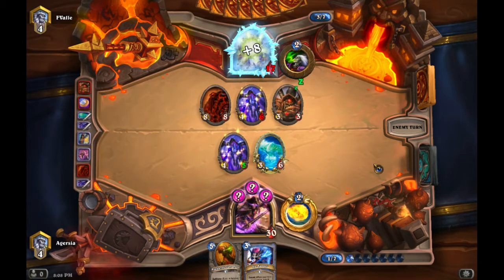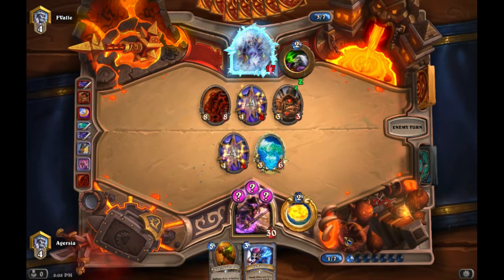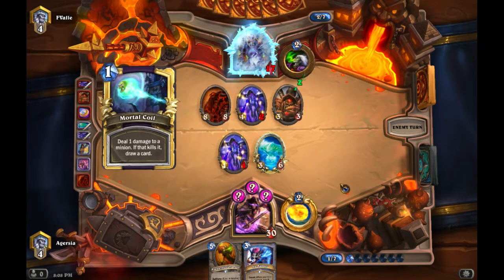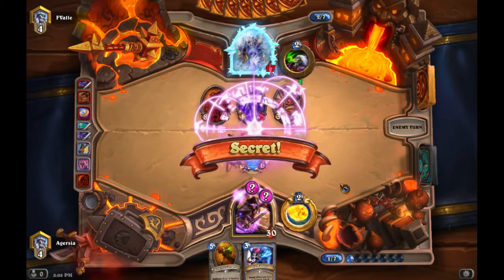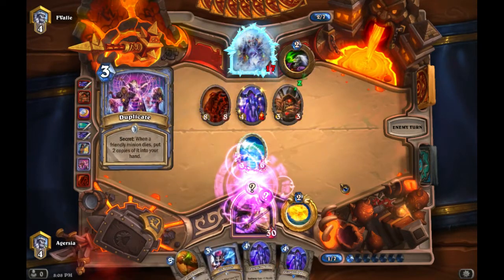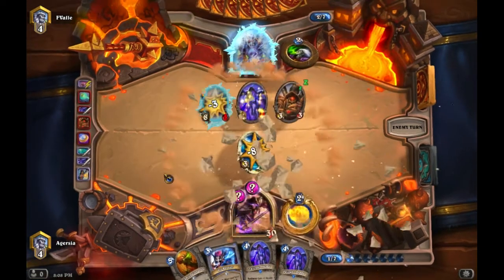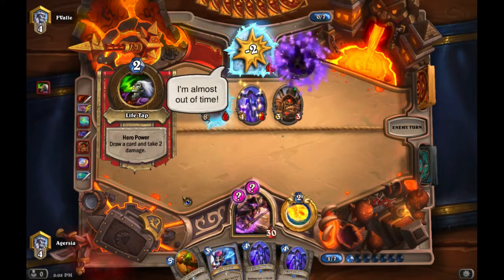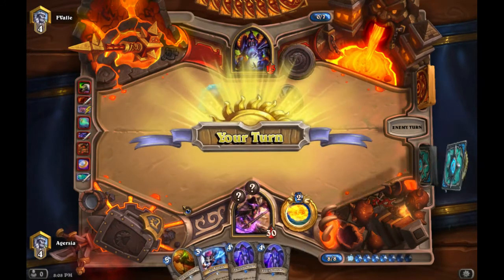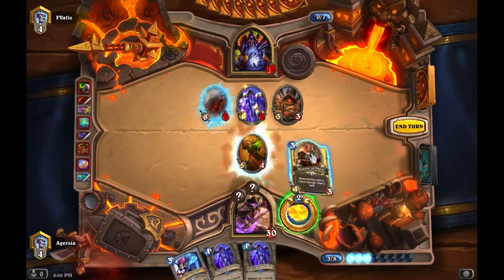He heals — that's fine, we have plenty of ammunition. Duplicate triggers, which is pretty good, though we don't have many cards in hand so it's not the best. That gives us reason to use Blackwing Corruptor: do three damage and clear the drake with it. Pretty sweet.